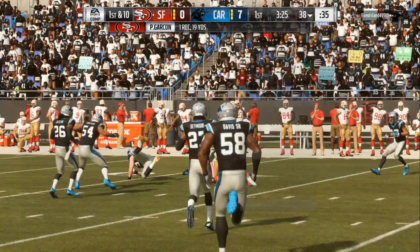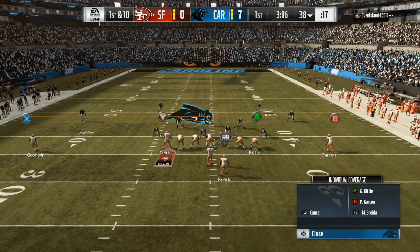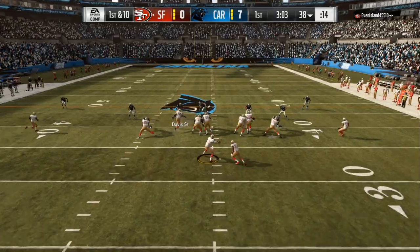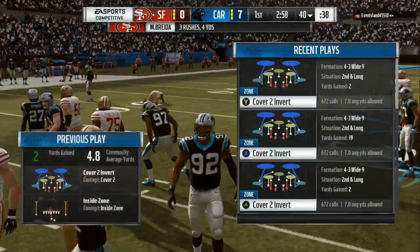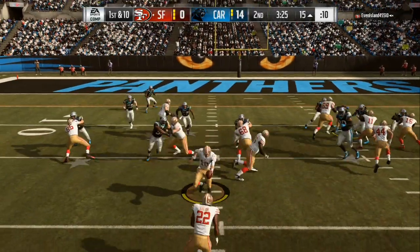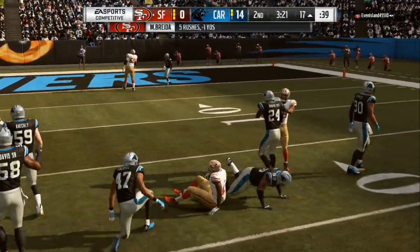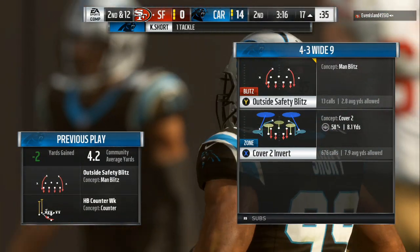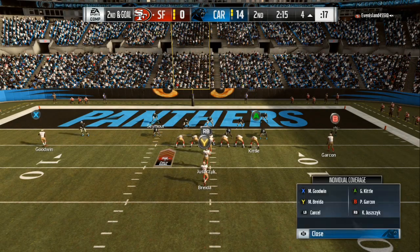The first thing you want to do is match personnel. Don't come out and spam nickel, big nickel, or dime defenses when you can see that your opponent is a heavy package type of person. If he comes out in 2 tight ends and 2 wide receivers over and over, it's time to start utilizing the 3-4, the 4-3 wide — all that good stuff — so you have a better chance at matching the personnel. Two tight ends and 2 wide receivers means you're going to need 2 good cornerbacks, beefy linebackers, and pretty good safeties.